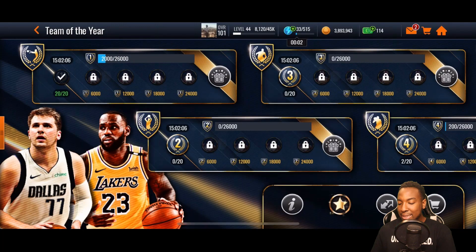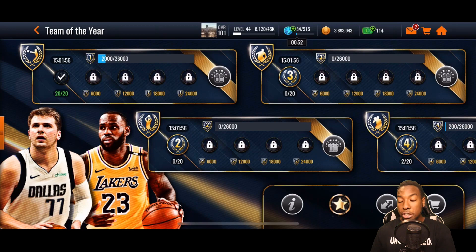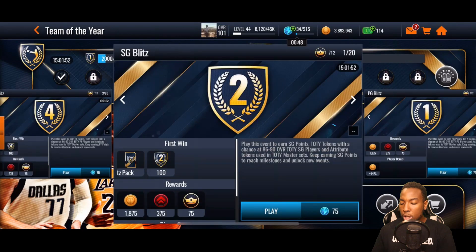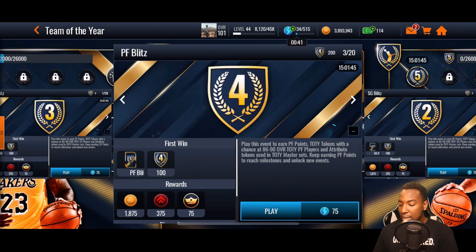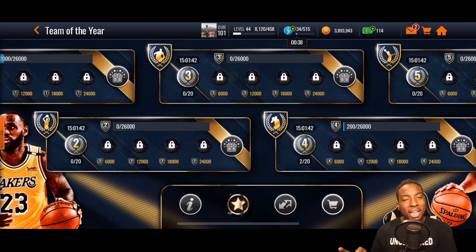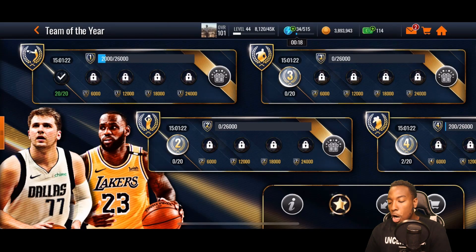All of these events are pretty much the same — it just depends on which position you're going for. We've got point guard events, shooting guard events, small forward events, and power forward events. We just started grinding the power forward events for Julius Randle, though I might go for LeBron instead. No money spent — shout out to Mr. Fiction who broke it down this morning — you can get two 97 overalls and the 99 overall grandmaster Luka Doncic, just from grinding events, opening coin packs, and completing sets.